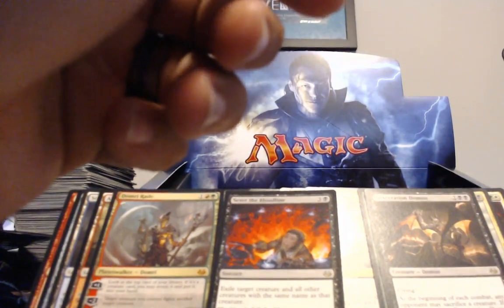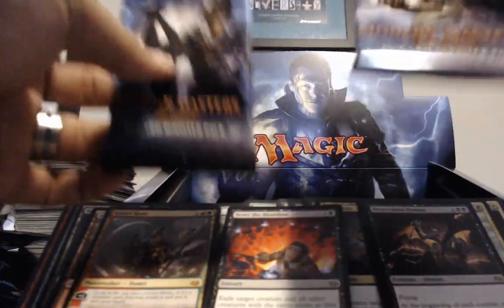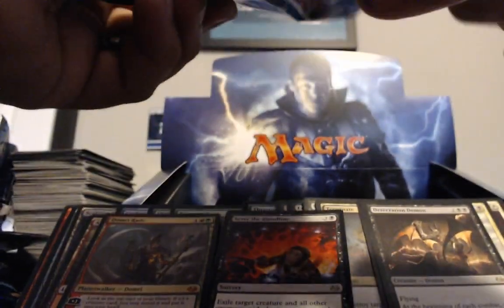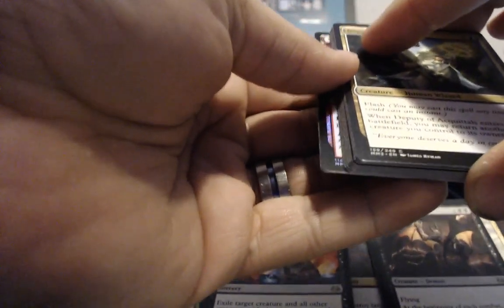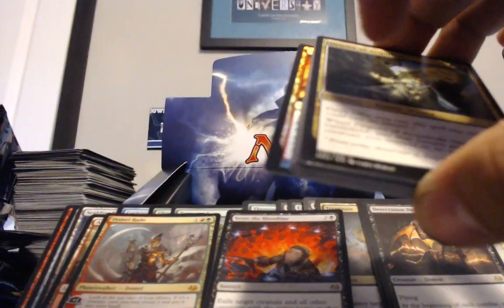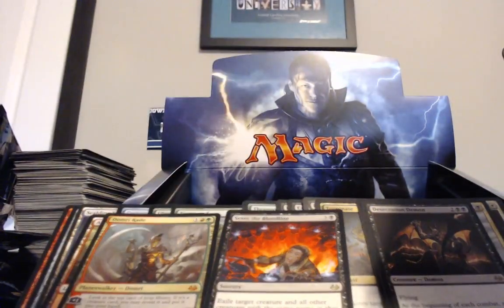Domri, who loves to hate me. Foil Goyf-Goyf. Elspeth — not Elspeth... Elspeth, yeah. Let's go with Domri first because he sucks. This pack has two foils in it — two foils? Yeah, one of them is a half foil. It is red — it's a Magma Jet. Scorched Rusalka. I don't know, whatever, it doesn't matter.